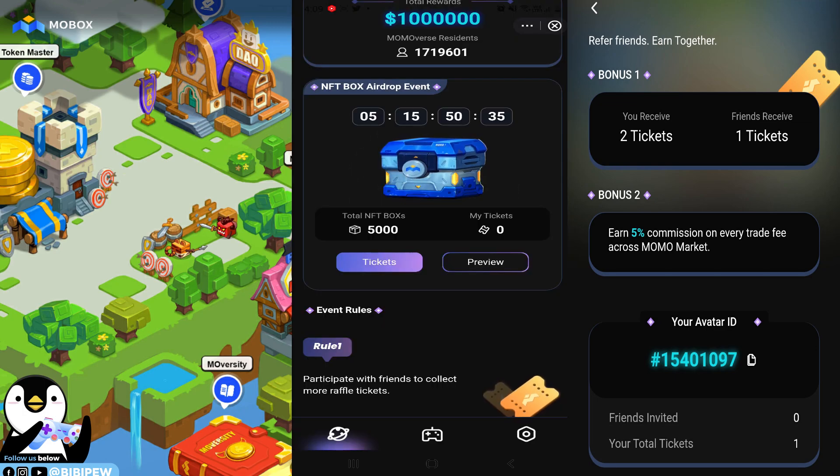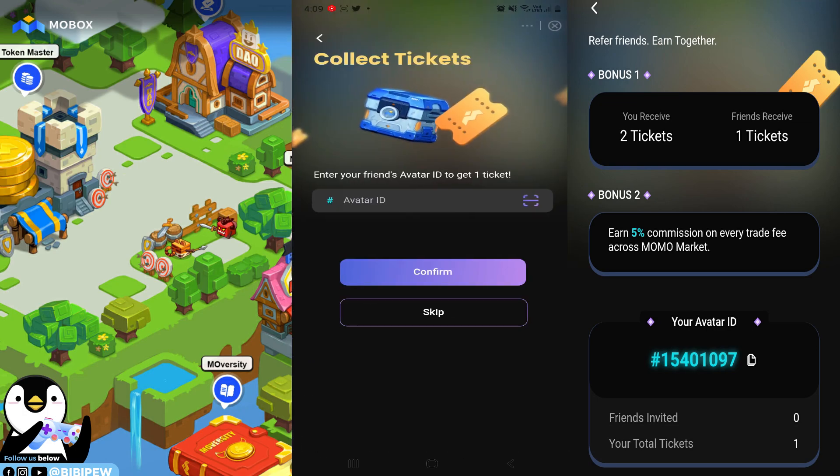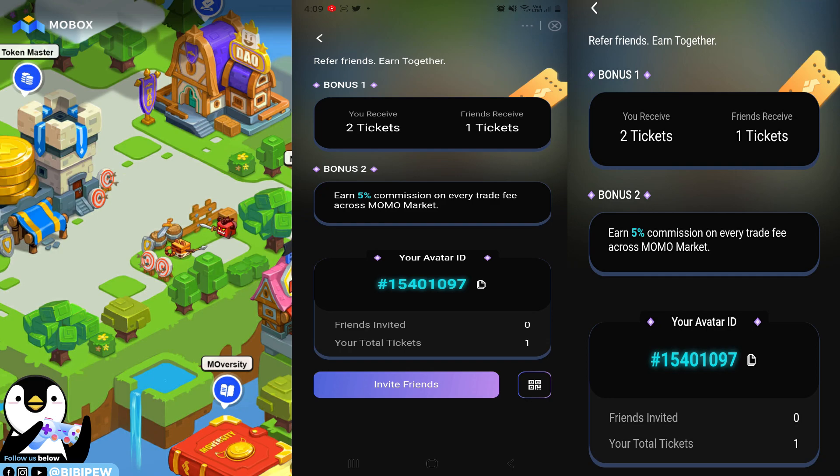To win tickets, click on the tickets section and enter the avatar ID. The avatar ID is 5401097. If you use my avatar ID code, you will earn additional tickets and a five percent commission on every trade fee across the Momo market.